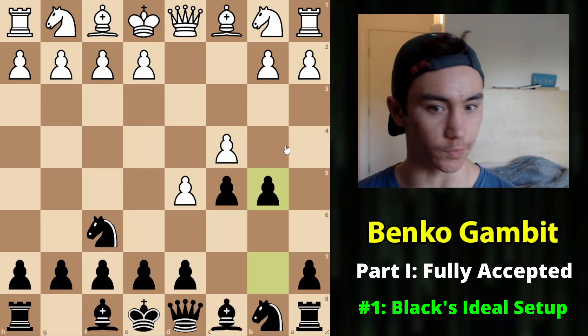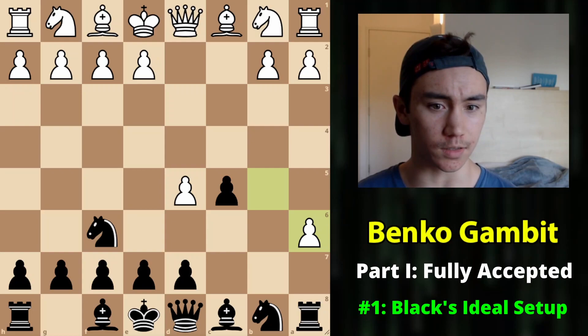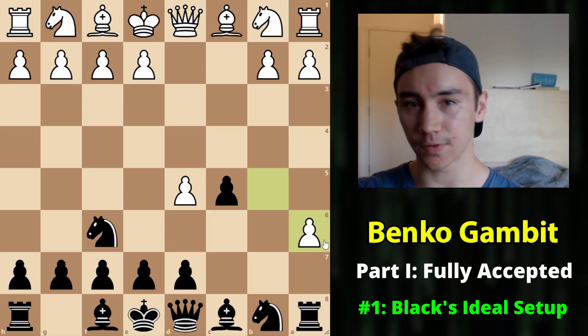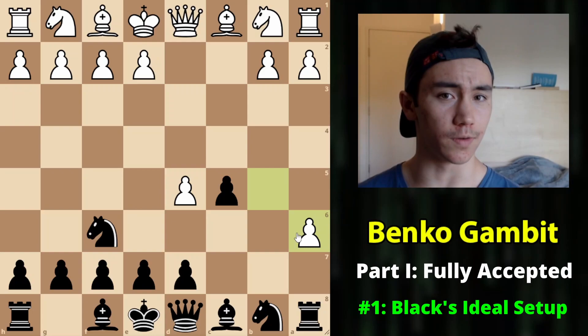Diving into the first and probably most important part of this video - the fully accepted line, which begins with cxb5, a6, and now bxa6. Before showing further concrete moves, what is Black really trying to do in this opening? Why is the Benko Gambit not just a really bad opening? The point is not to sacrifice pawns to gain initiative and attack your opponent's king - that basically never happens.